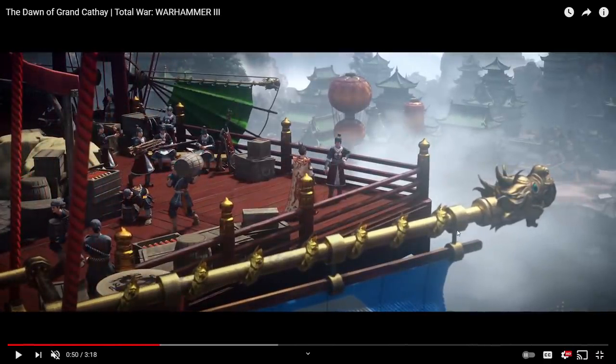This seems to tie very heavily into the entire concept of yin and yang, where there's a heavy focus on harmony for Cathay — yin and yang and the concept of harmony is everything for them. It seems they may be going so far as to have yin and yang represented by femininity and masculinity. I believe that's fairly accurate based on conversations I've been having with people much more well-versed in Chinese mythology and history than I am. I'm going to have a really interesting video coming out on that soon.